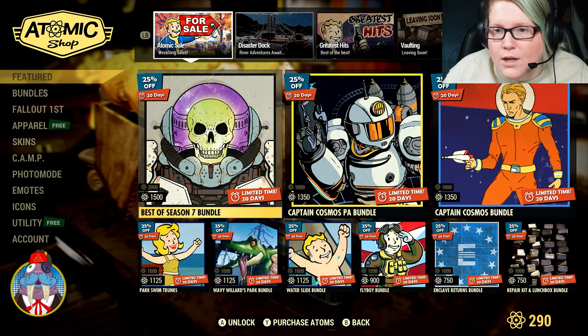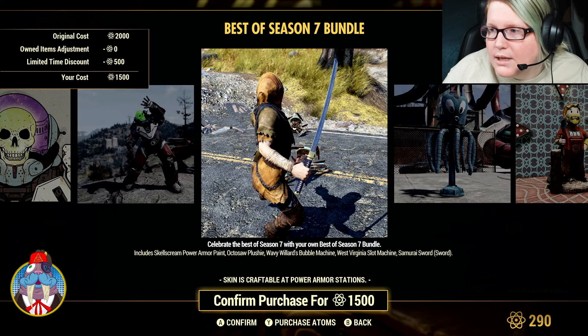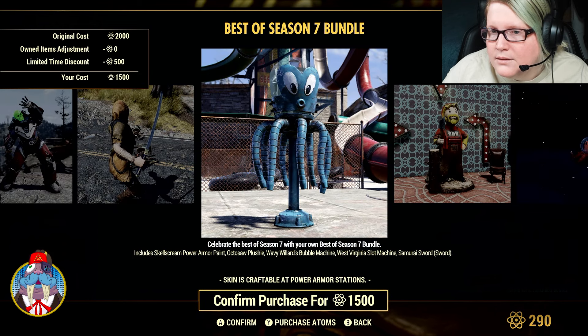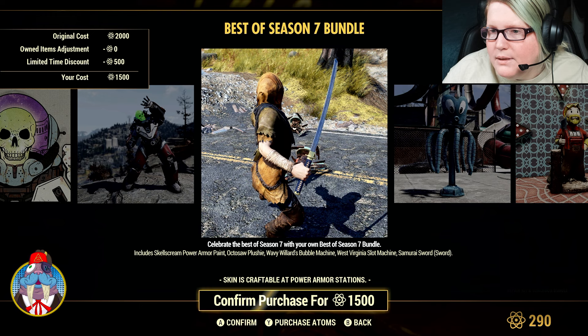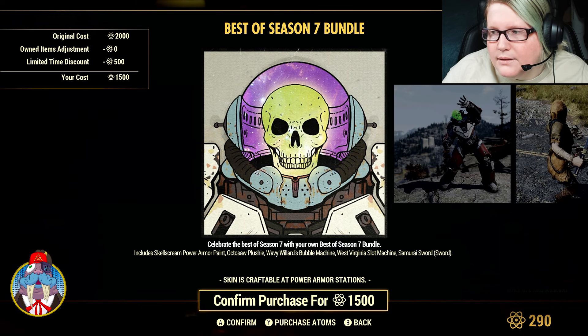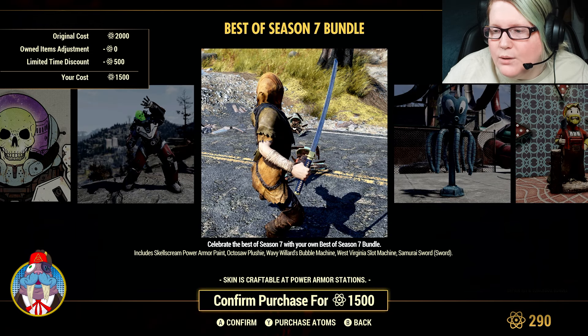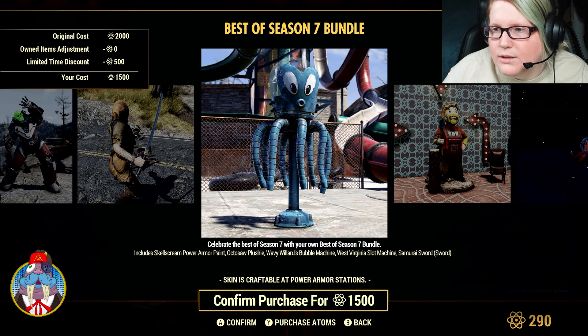Don't forget to hit the like button. We have 25% off the Best of Season 7. Items include the Skele of Scream Power Armor Paint, the Octasaw, Plushie, Wavy Wheeler's Bubble Machine, West Virginia's Slot Machine, and the Samurai Sword.